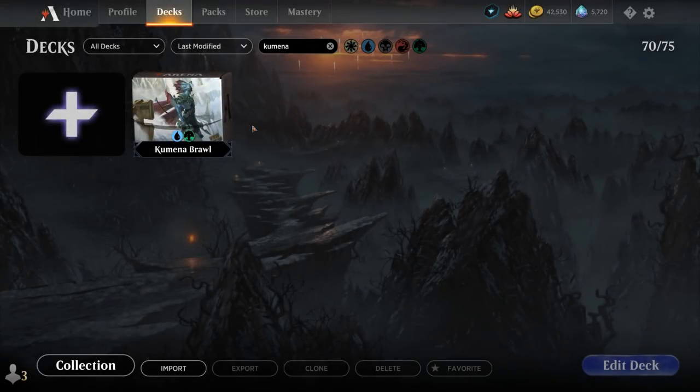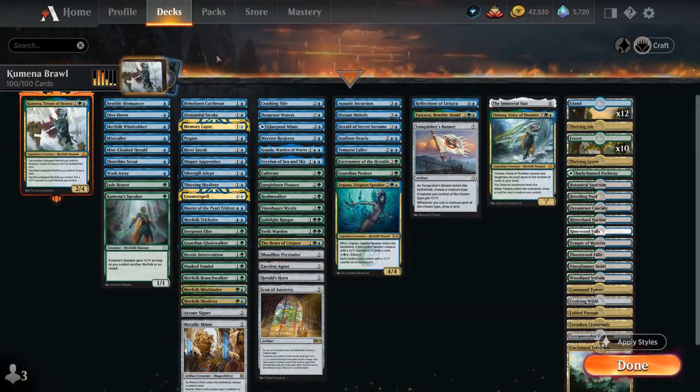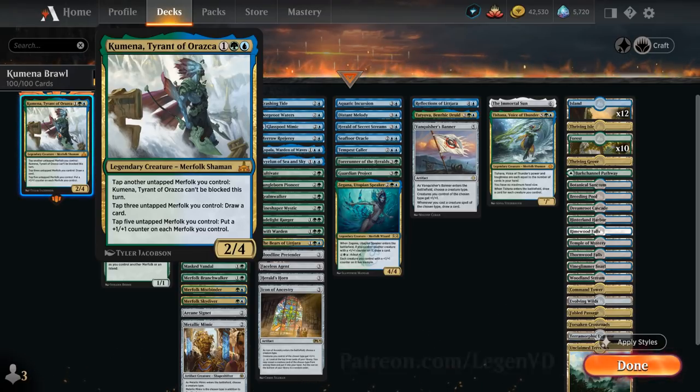Hello and welcome to another Historic Brawl gameplay video. Today we're taking a look at a blue-green merfolk deck, as voted on by my supporters on Patreon, featuring Kumena, Tyrant of Orozca — a 3-mana 2/4 legendary merfolk shaman. He can tap another untapped merfolk to become unblockable, tap 3 untapped merfolk to draw a card (ignoring summoning sickness, and Kumena himself can be tapped for this), and tap 5 untapped merfolk to put a +1/+1 counter on each merfolk we control.